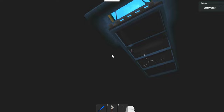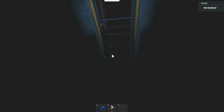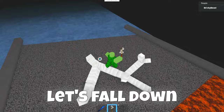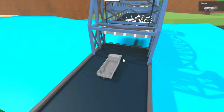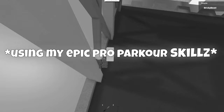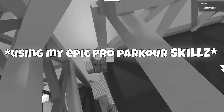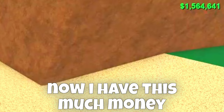Well, let's just watch the bridge go up. Woah, this is cool. I guess let's fall down. Let's use my parkour skills to go up. Now basically drop all the wood. Now let's sawmill all the wood and see how much we earn.